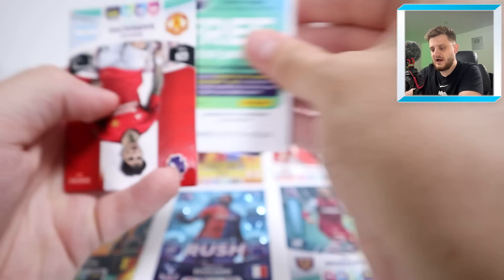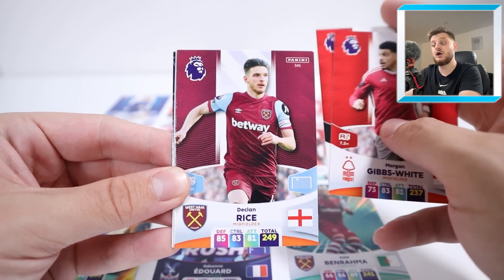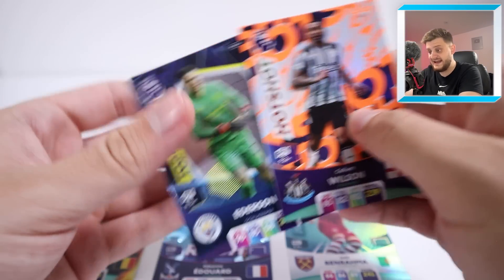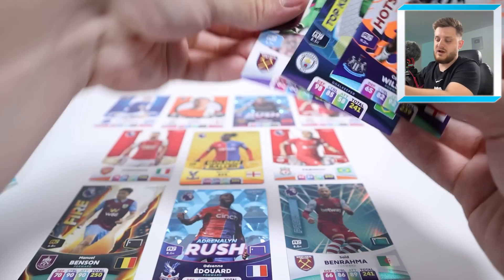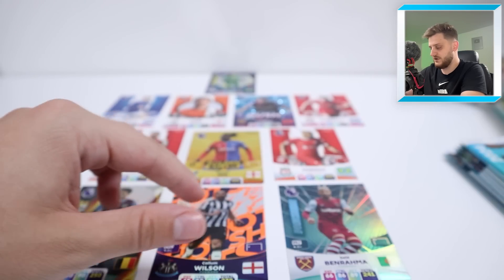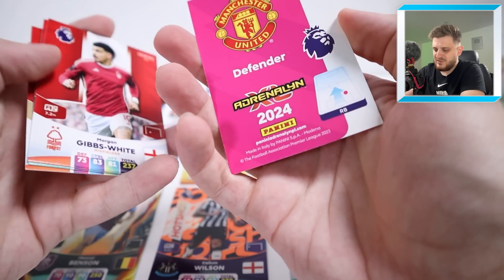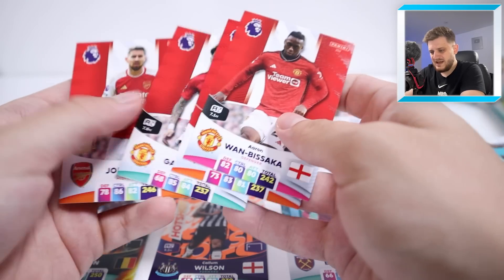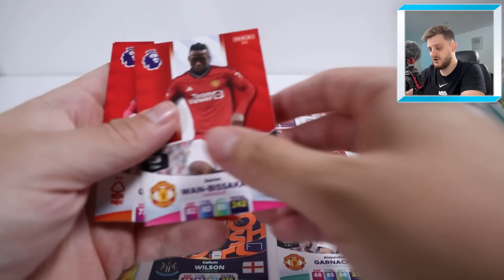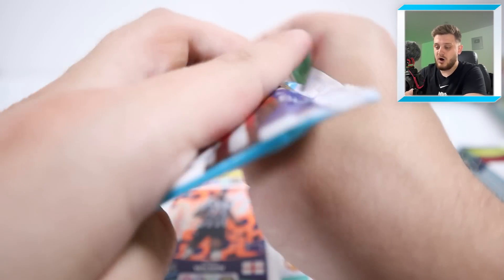Next pack: Alejandro Garnacho for Manchester United — not bad at all — Gibbs-White, Declan Rice — wow, very good — Wan-Bissaka, and then hotshot Callum Wilson and Ederson. Top keeper — Ederson goes straight in net. Callum Wilson goes up top instead of Odson-Edoard. Declan Rice replaces Jorginho in midfield. Garnacho goes on the left hand side; we'll keep Patterson for now over Wan-Bissaka.